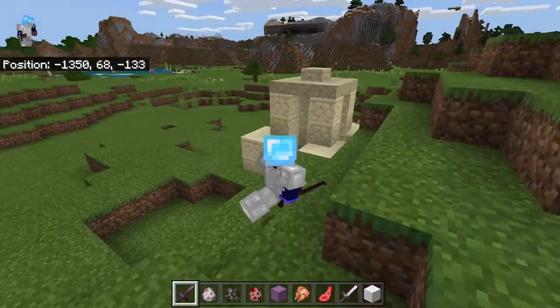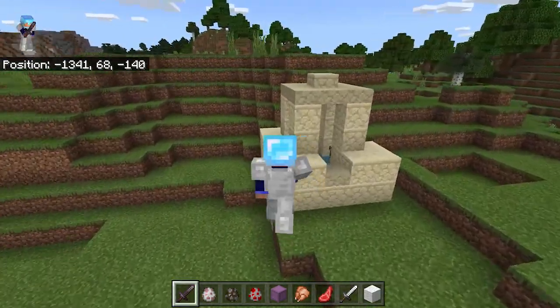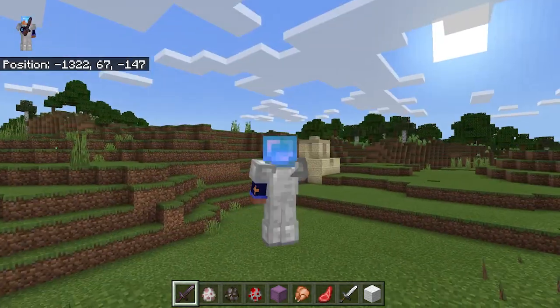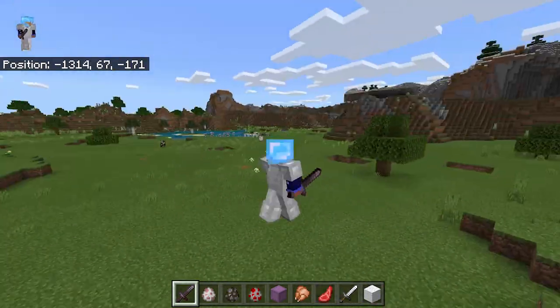Right now after I killed this cow, it spawned in this well. It's only a 10% chance that it will spawn in a structure, and the reason for that is that if it spawns them in too frequently, this could cause a lot of lag since it would be spawning in a lot of structures every time you kill a mob. It also spawns in some pretty big structures.